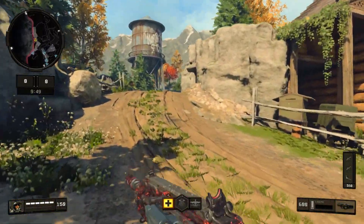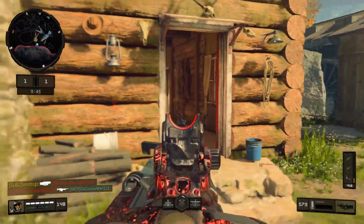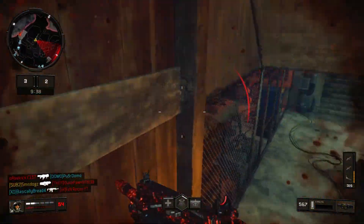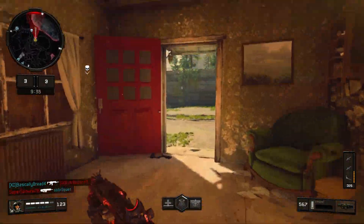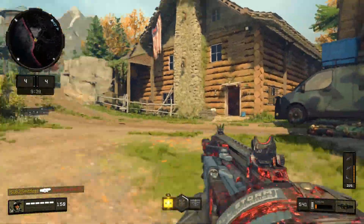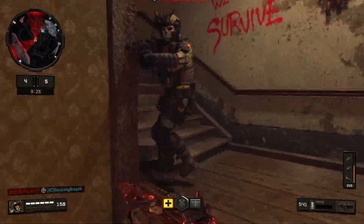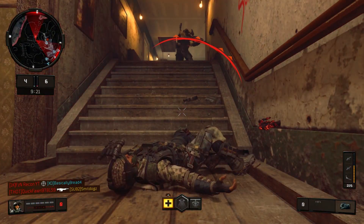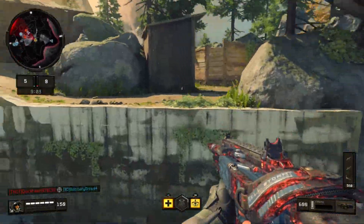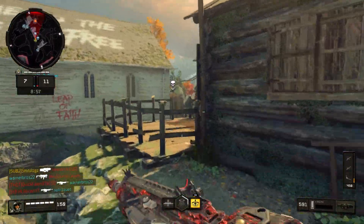There should be a guy for this corner — there sure is. He got me though, so credit to him. We're going to back it up so we can heal. Got that guy — very helpful. There's another guy there so let's run. We always want to know where enemies are at all times. That LMG triggers me so much — every tryhard uses it, surely they've got to nerf it more.